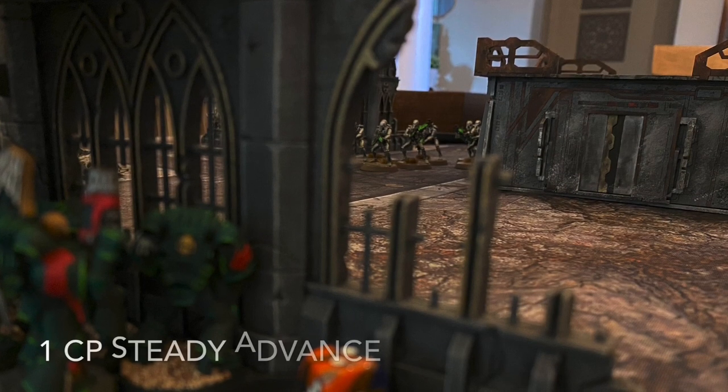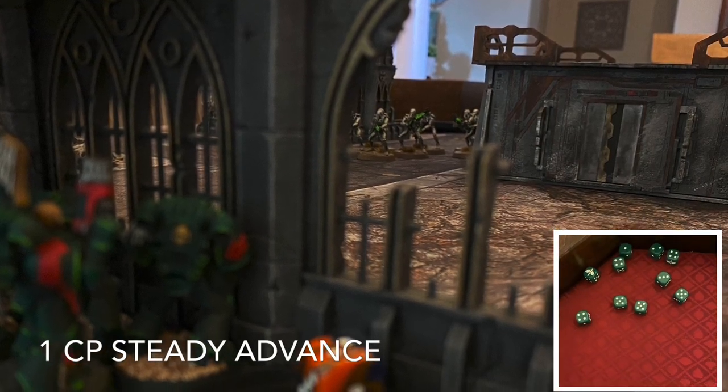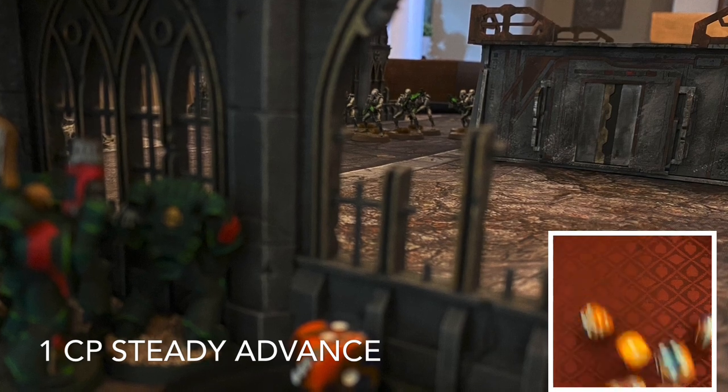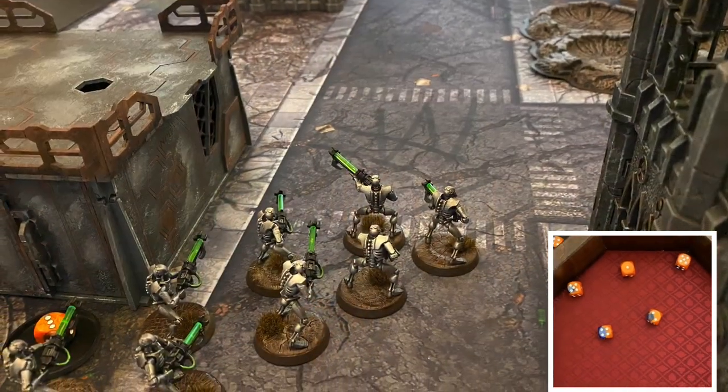Steady Advance is going to be played for one CP allowing them to use Bolter Discipline. They're going to fire out 10 shots and get eight hits on those Necron Warriors. Five of those are going to convert into wounds and the Necrons will take armor saves. There will be two failed, so two Necron Warriors are cut down.